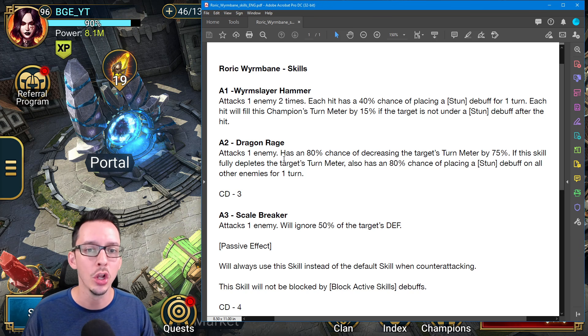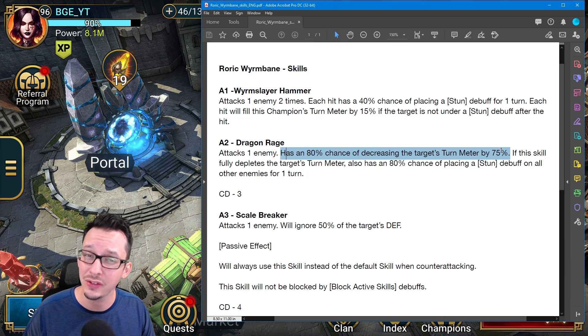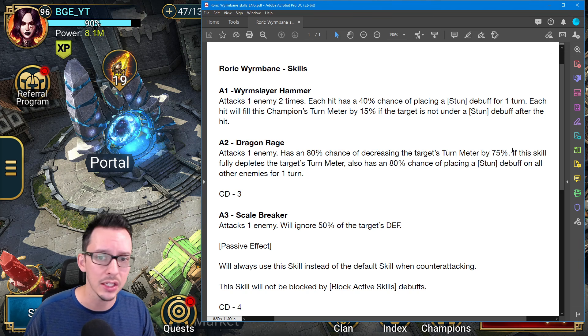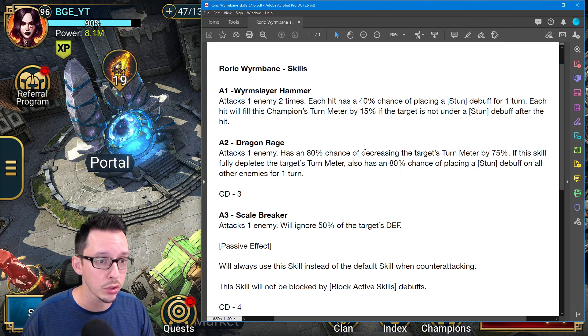For the A2, you still attack only one enemy. It has an 80% chance of decreasing the target's turn meter by 75% — probably can be booked to a little bit better. If this skill fully depletes the target's turn meter, it also has an 80% chance of placing a stun debuff on all other enemies for one turn. Really interesting — a lot of crowd control right there.